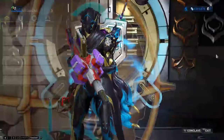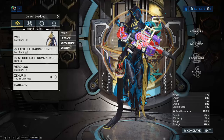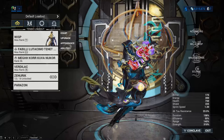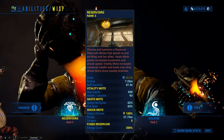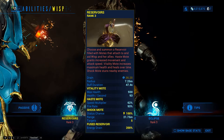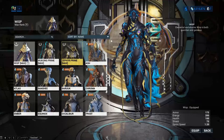An obvious pick is going to be Wisp if you have her. You all know if you've seen our videos that we all love Wisp — she is super amazing. Her passive makes her invisible in the air, which makes her very survivable in Steel Path, especially defense. Her first ability also heals allies as well as defense objectives, so you can cast it on the defense target and it will heal it as well. Super nice. Wisp is a good pick, but I won't be using her today since you all already know how great she is.